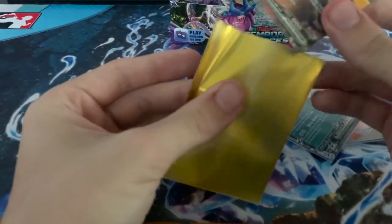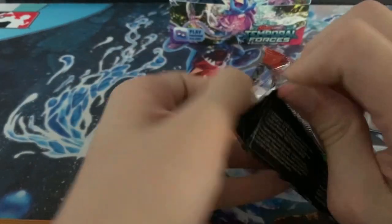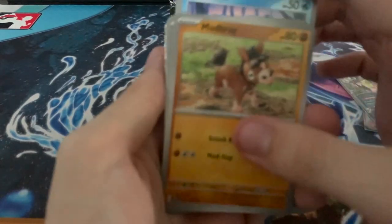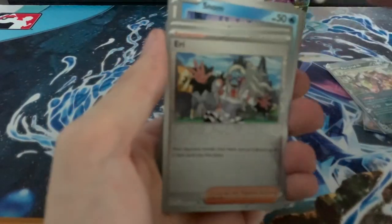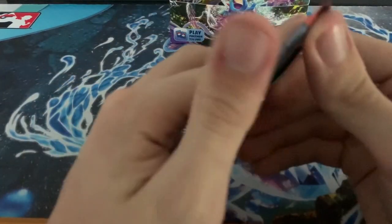We're changing up from the clear sleeves to the Crown Zenith sleeves — a little golden. I just have extra sleeves lying around, that's what I use. Steel, Snom, Mudbray, Mincino, Rockruff, Great Tusk, Salvatore, Bonzon, Mudbray, Dairy, Brailligators. One pack without a hit. Let's get into this Iron Crown pack.